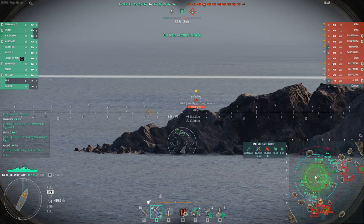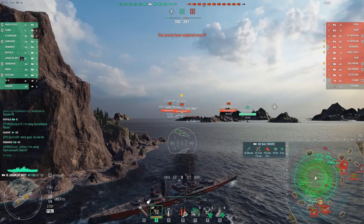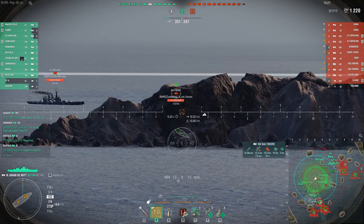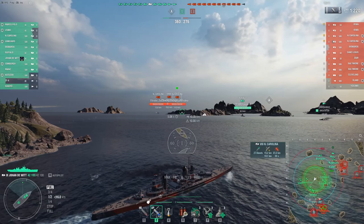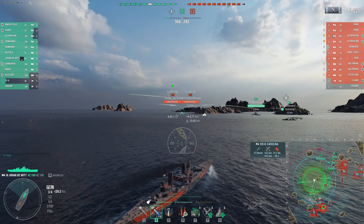You can see the Balti is just kind of sitting back there. If you press the M key and then press it again really quick, it starts to take you to the map view and then brings you right back down — it'll tell you where the ship over the island is sitting. I picked up two overpens on a Balti there for 1,220 damage — very disappointing. Now I'm looking at who I can shoot next and what broadside I can try to make use of with this AP.